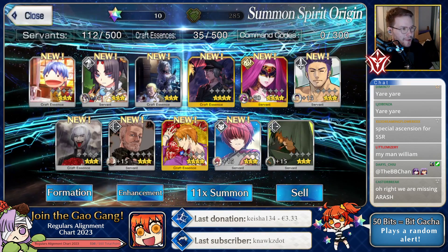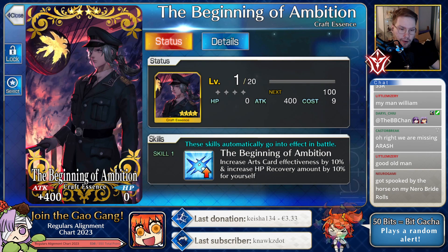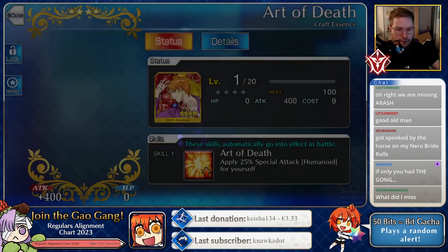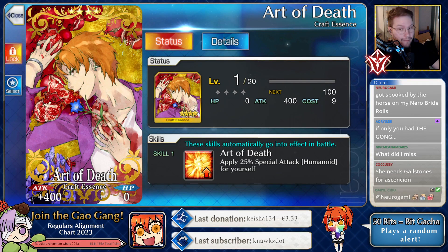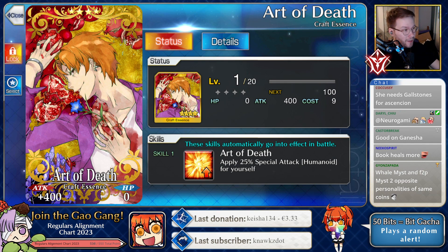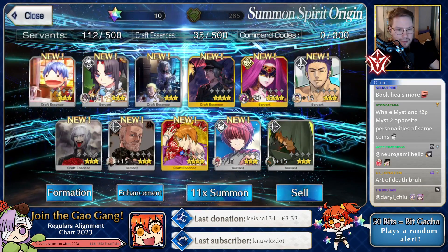10 cards were new. It's an arts CE — the HP one is kind of meh, but 10% arts and full attack is very usable for this account. Art of Death is absolutely usable even on non-mob: 25% damage mod against servants, and 99% of content has servants, so that's just real nice. I'd say this is good.